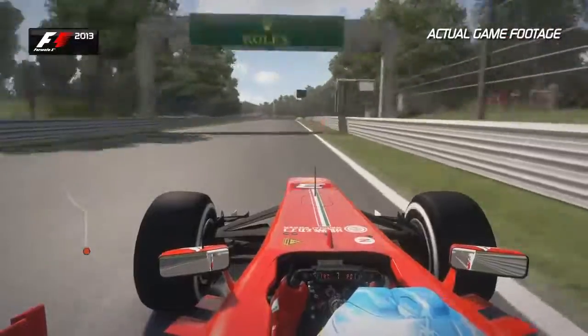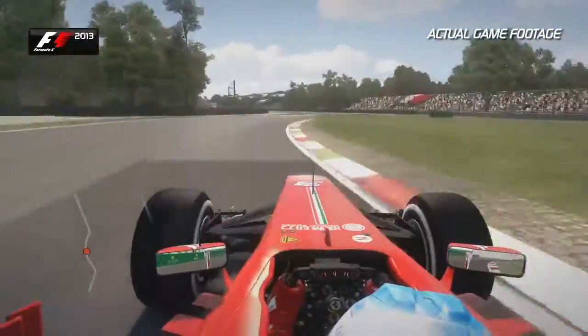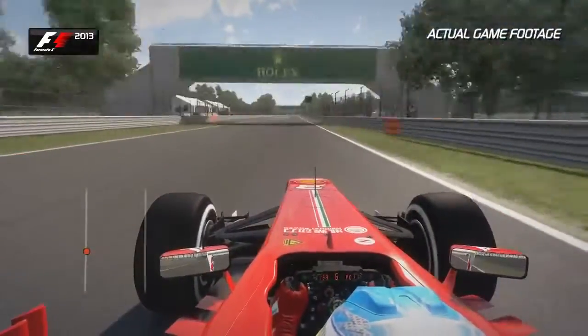You want to use all of the left hand kerb available to open up the right. Hug the inside corner, flick the car to the left, and look to the right hand side.